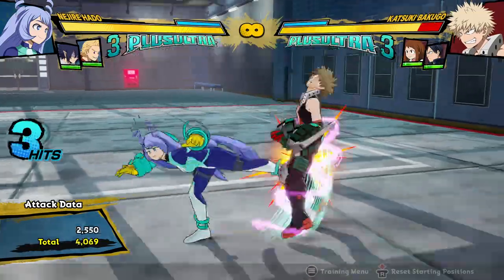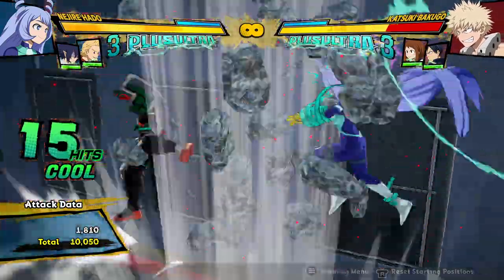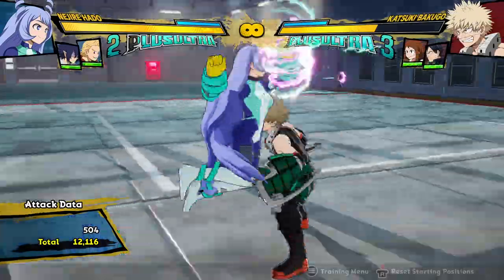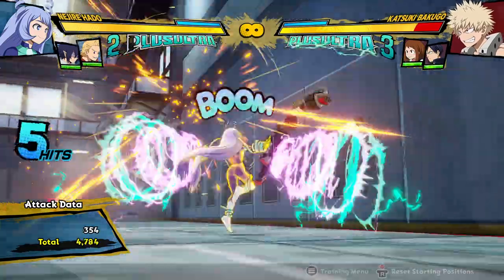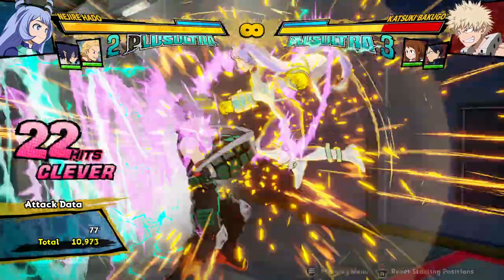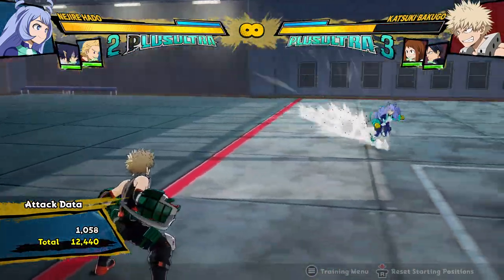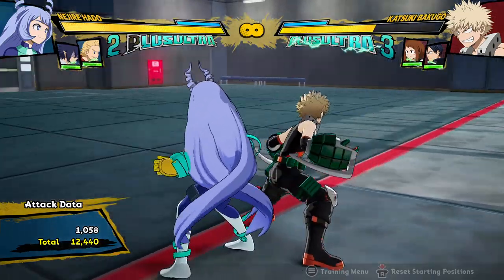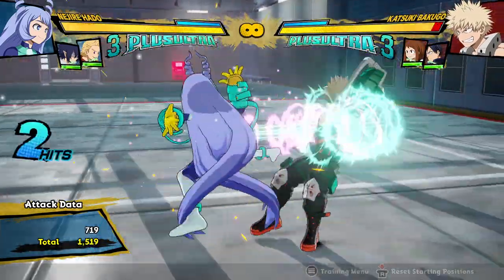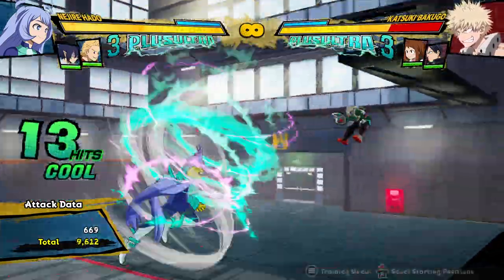Obviously you can extend it a bit more. If you want to add in a dash cancel, you can do something like this. After this hits, just throw a dash cancel after the Quirk 1 — there we go, 12,400 damage. I imagine you could squeeze a little bit of extra damage out of it, maybe get to 13,000. But that's probably about the cap of the damage she can get with a single dash cancel. That's pretty awesome damage, and even the regular combo can do 11,000.